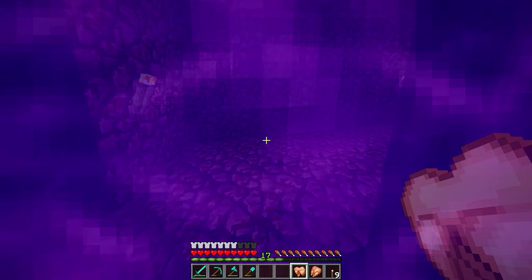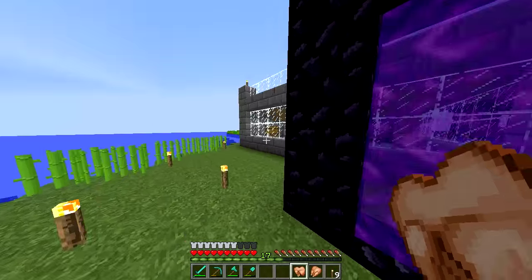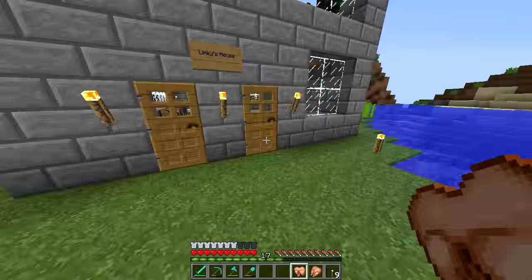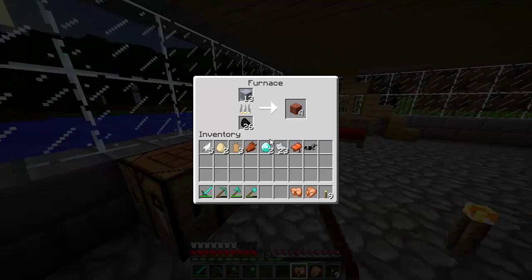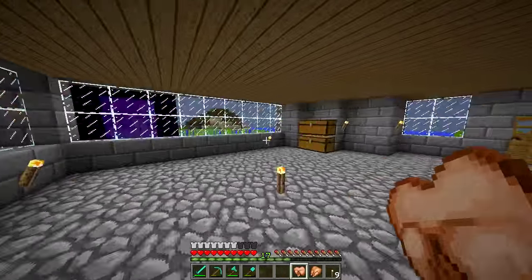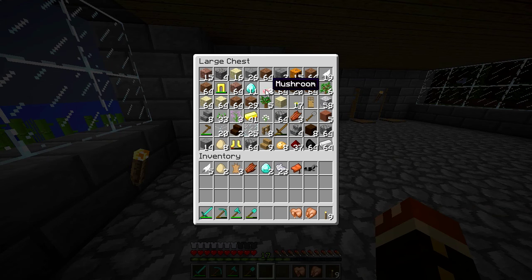I've linked the portal all the way to my base and also made some improvements. I've expanded the sugarcane farm since the last episode, gotten more done on the house, and filled up the wheat farm so I've been getting a lot of my food from that. Inside I'm currently cooking up some hardened clay because I'm going to do some cool stuff with it. This is the bottom floor of the house right now.